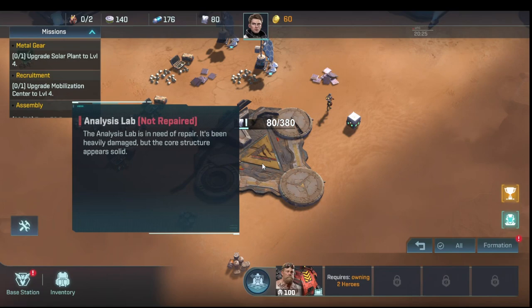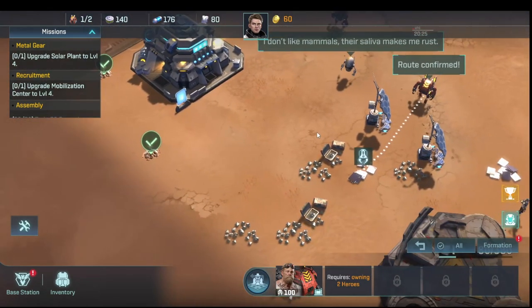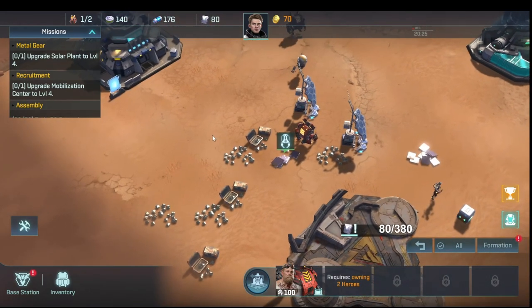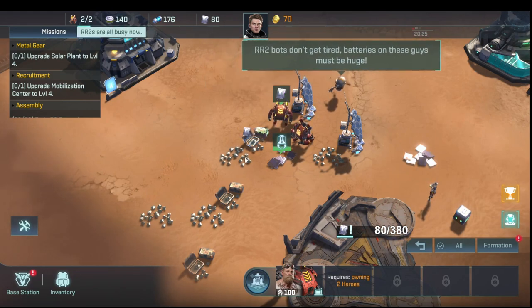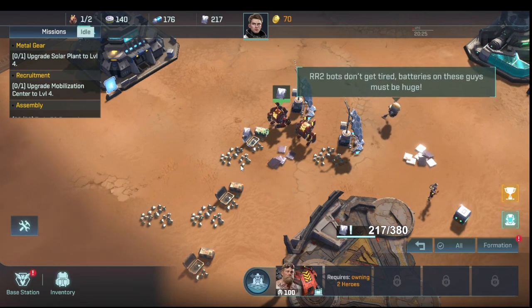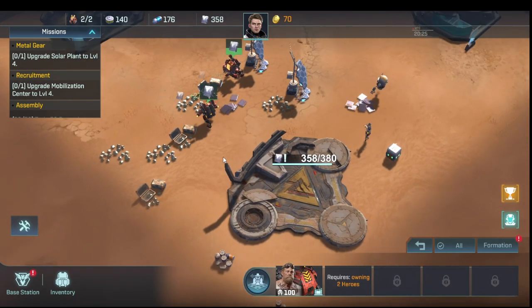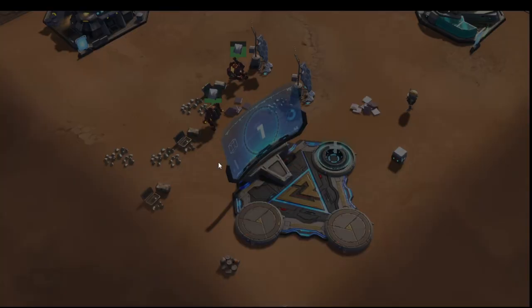The game wants us to upgrade and repair the analysis lab, which needs a lot of metal. The boxes with little metal icons are metal, plus there are scattered metal piles. I accidentally clicked building materials — we cancel that because we're focused on metal right now. Once we gather enough, the lab is renovated.